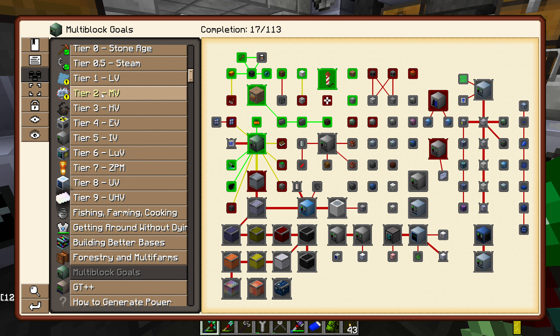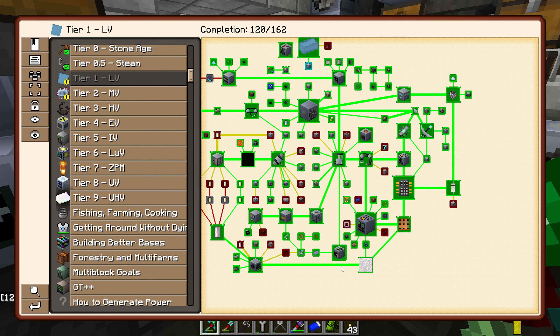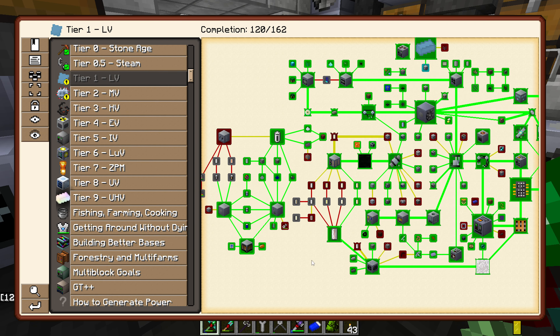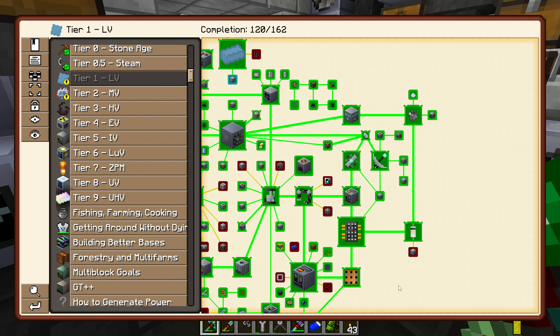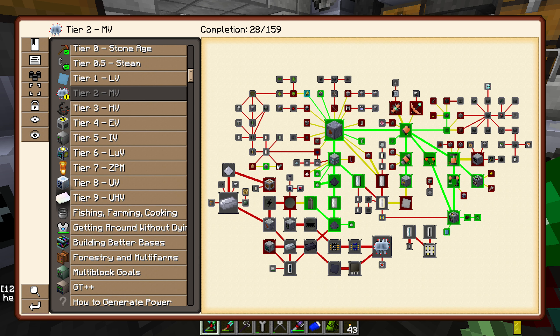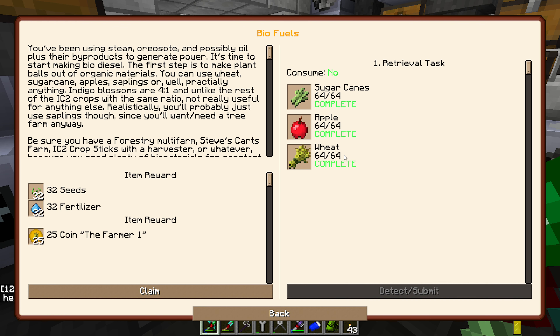If we go over to MV tier here, it looks like we've gotten a couple quests done over time — probably accidental. I'm guessing this one might be the transformer. It's probably one of the tiniest quests on here and you're probably never going to find it. Oh, here it is. And then MV here — I think this was related to biofuels. I just had those three in my inventory.